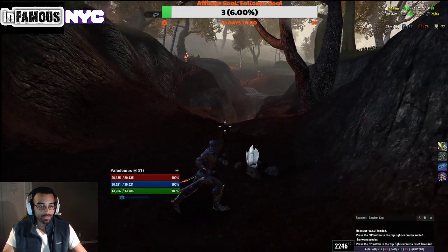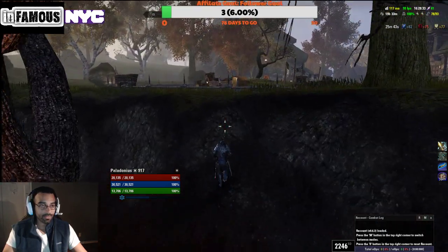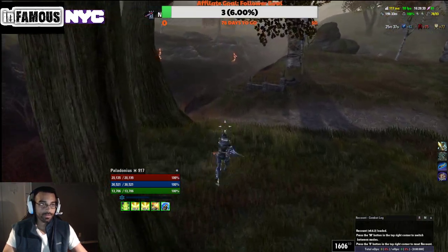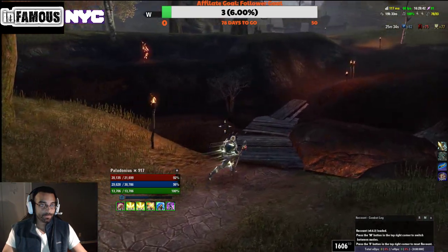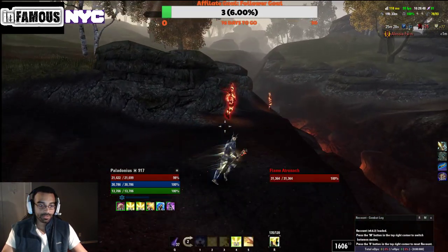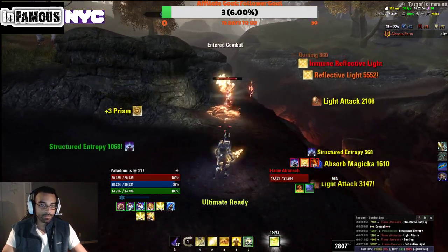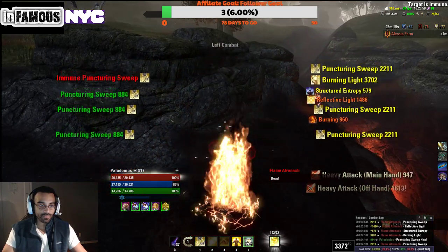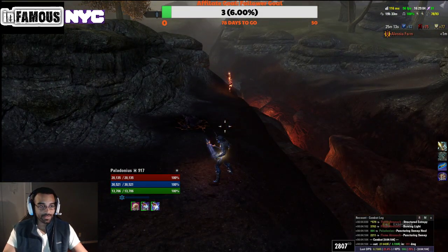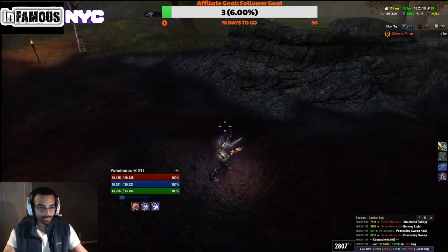Let me show you the buffed numbers. Unbuffed we're at 2246 spell damage. Buffing up, we're at 2800 without the glyph and almost 3400 — specifically 3372 — with the glyph active. That's a lot of damage on top of 30,000 max magicka. You're going to hit really hard with that.